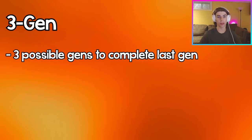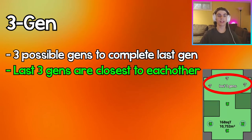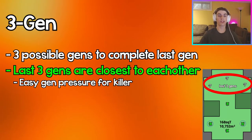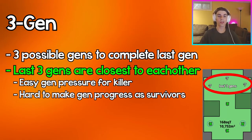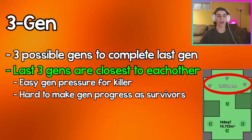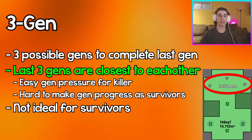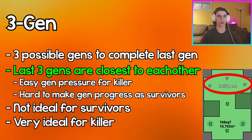When there is one generator left for the survivors to complete, there are going to be three possible generators for them to complete. A three-gen is a situation where all three of those remaining gens are closest to each other, making it super easy for the killer to patrol each generator and put pressure on them. As a survivor, you do not want to be in a three-gen situation, and as a killer, you want to force the survivors into one.